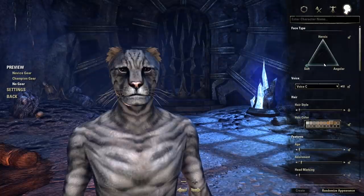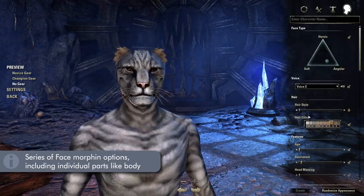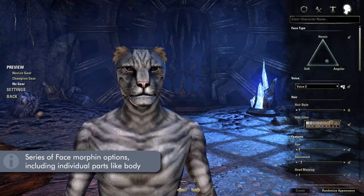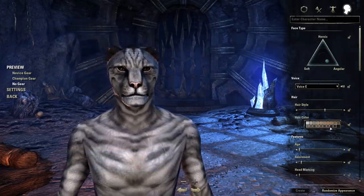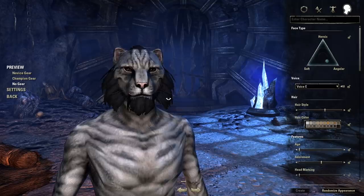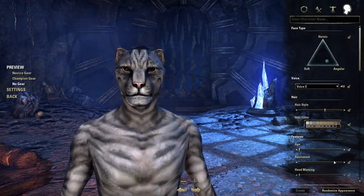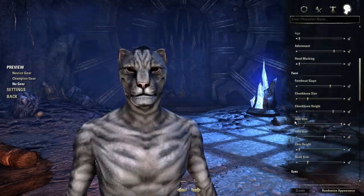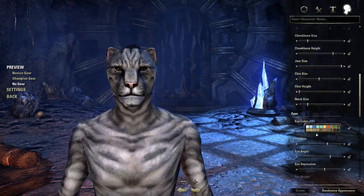And lastly, we have face options, including general face shape, just like the body. You've got a list of different voices here, hair, hair color, facial hair, or whatever unique racial feature that they have, depending on which race you pick. And just like the body, as we scroll down further, we can see additional sliders to make further adjustments to the face.